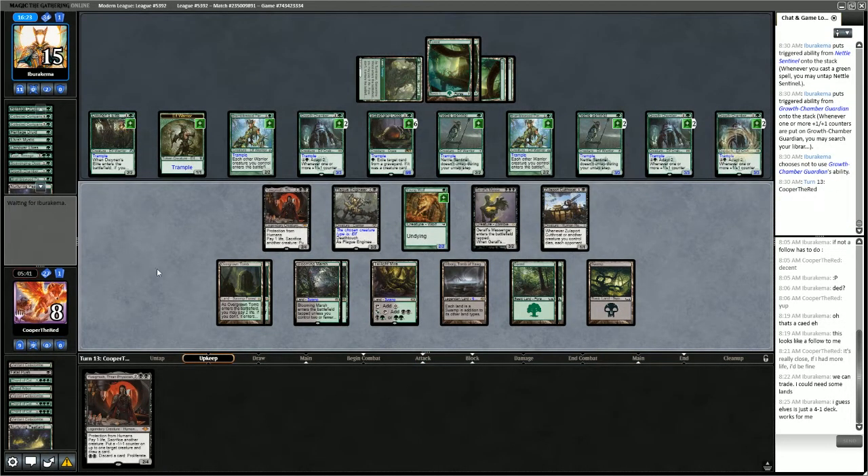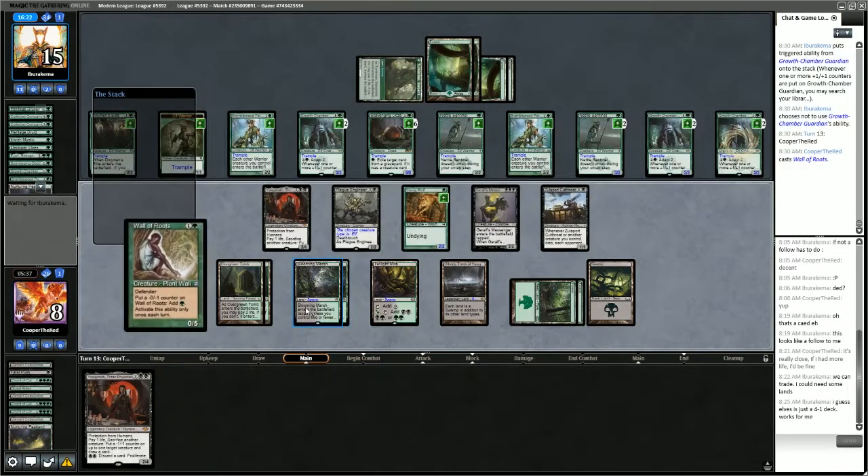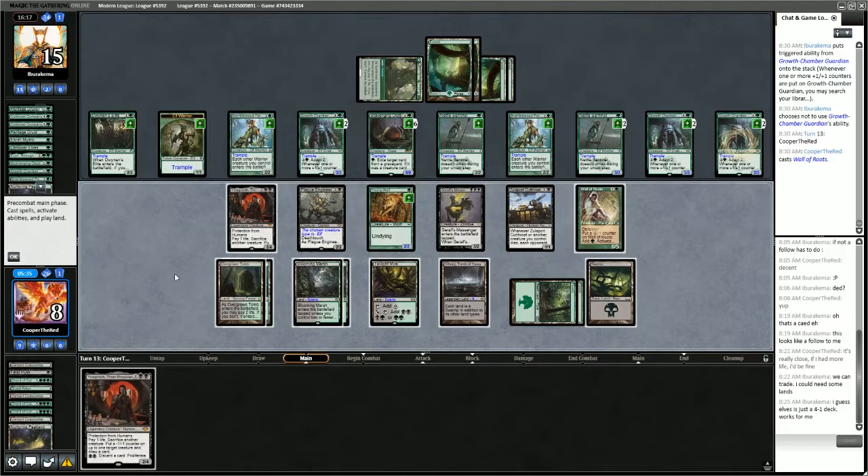We get another turn — what do we draw? Wall of Roots. Our opponent only has two mana left. Wall of Roots could kill the Elf Warrior. We could also put a counter back onto the Young Wolf here.